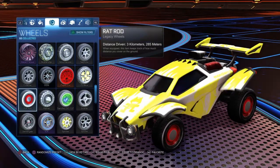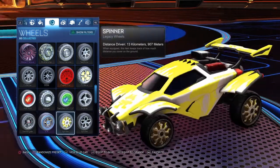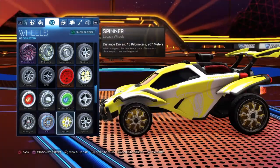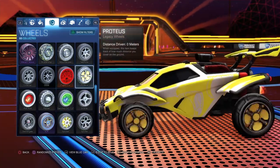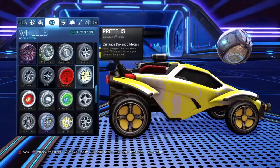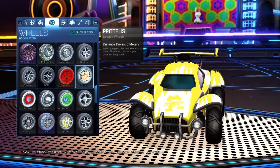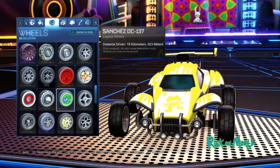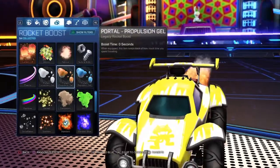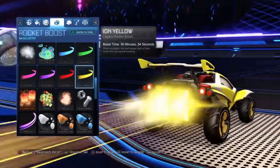For your orange team car, press R2 on the Spinner wheels. If you don't have the Spinner wheels, you could also use Proteus — they also match pretty well. Press R2 to equip those.